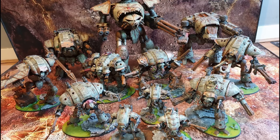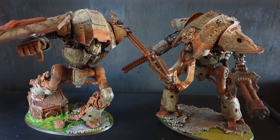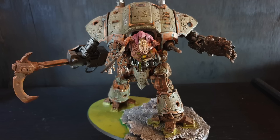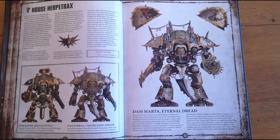Next is the Knight Tyrant, which covers both the Castellan and the Valiant on one dataslate. The model can be equipped with one conflagration cannon and one thunder coil harpoon instead of a plasma decimator and volcano lance, and can take two shield breaker missiles instead of one siege breaker cannon — so it's literally one or the other, all under one dataslate rather than two separate entries as in the Imperial codex.